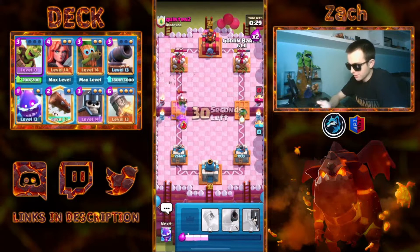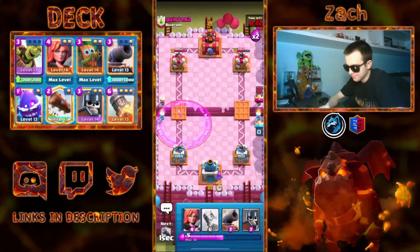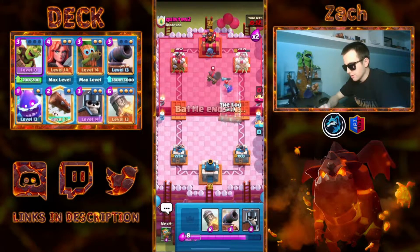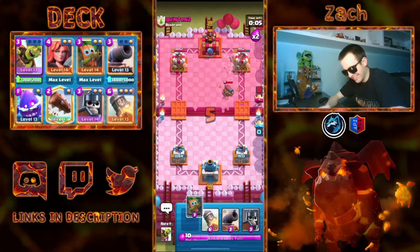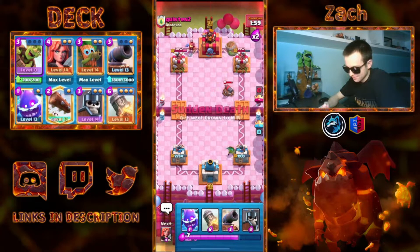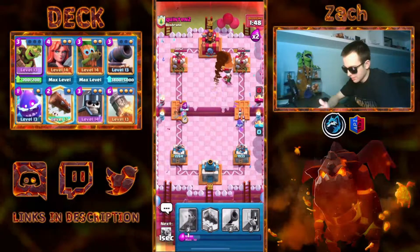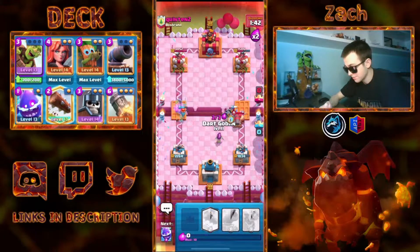Dark Goblin's possible. I can go for a Barrel depending on how he plays it — that's another shot, and Arrows is in cycle again. Let's try to out-cycle this guy. Let's go Valkyrie over here, and if he goes this way, I will just counter with Guards and Log. One more shot — I can actually just Log this, which is huge. Let's go Dark Goblin there, and we'll go Goblin Barrel in the back to see if he misses it. This man's Arrows are ready every single time. Okay, this is the Rocket — we need to take that. Take the value when you can.